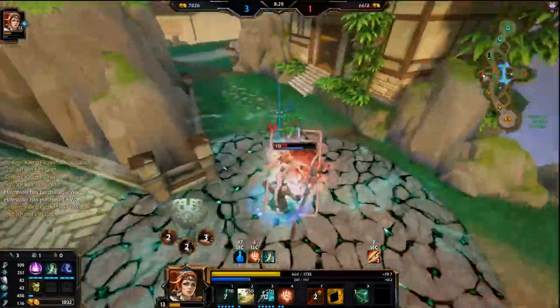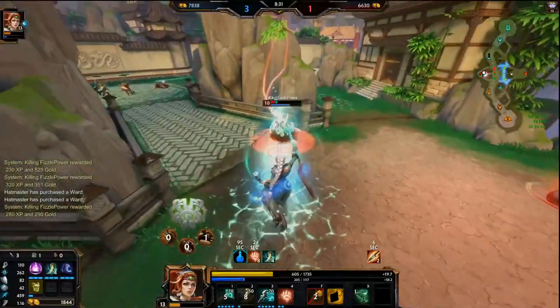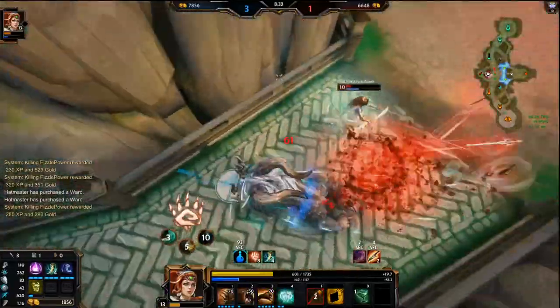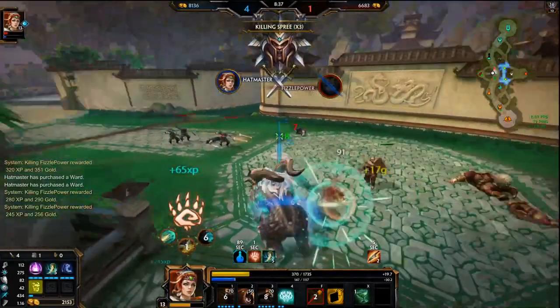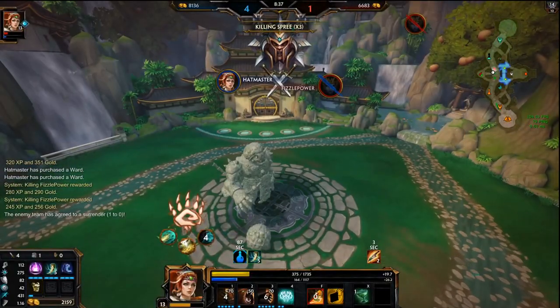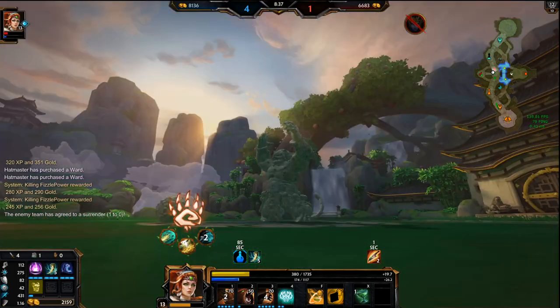Her ultimate should be down so I should be able to fight this fine. Her ult should have been down for a while. And that's an F6 from Kali — she's forfeiting.